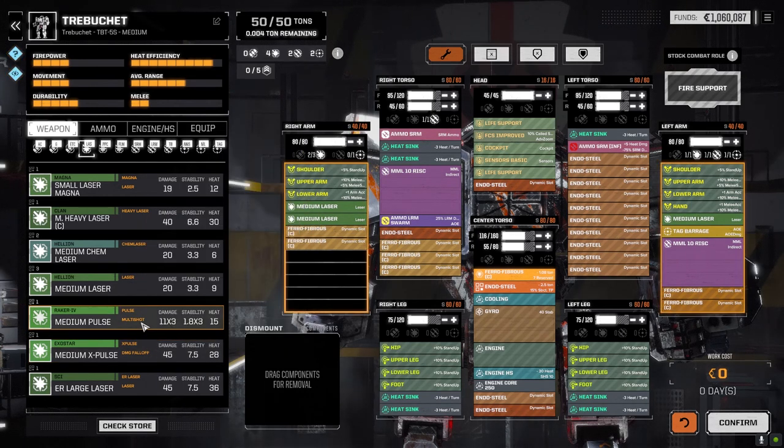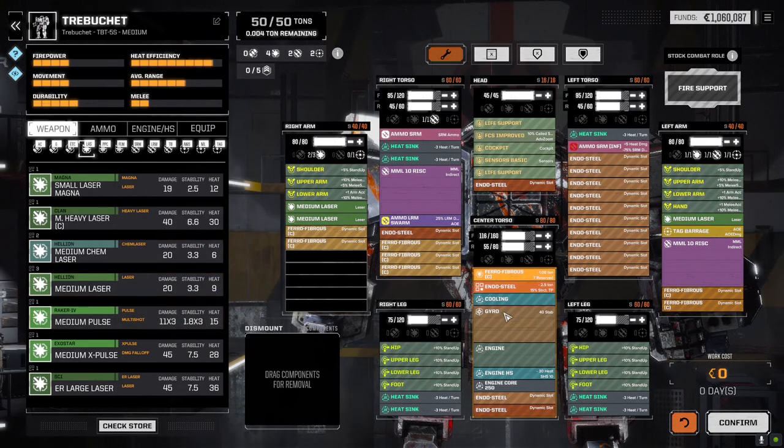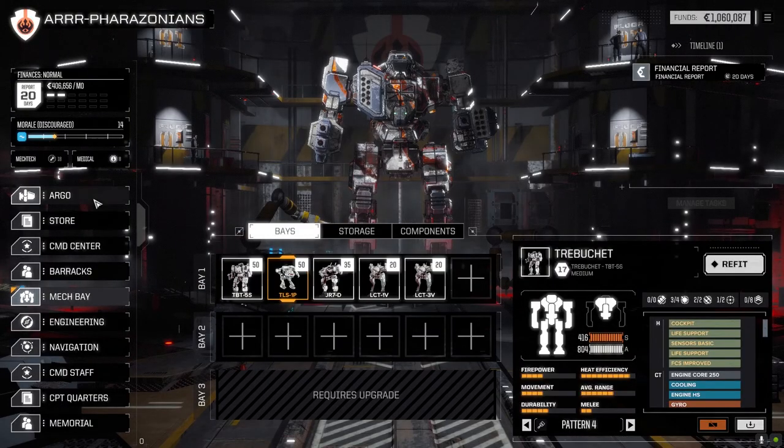I don't have the ability to drop these in just yet on anything. We need more ferro, we need more endo steel. We got some gyros - gyros are a big thing right now, so if we can find some extra light gyros we're going to definitely take those today.